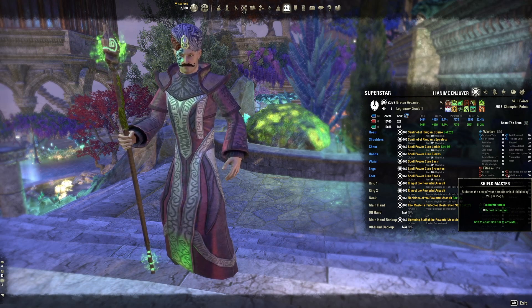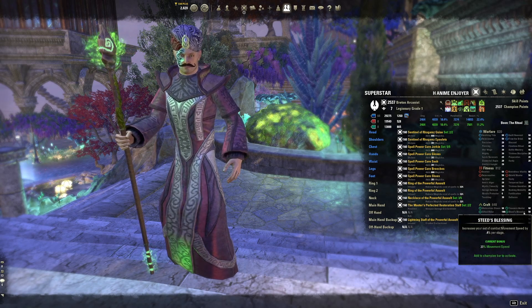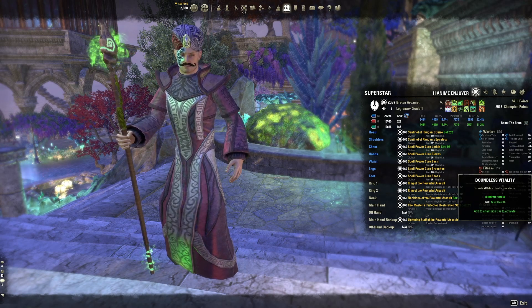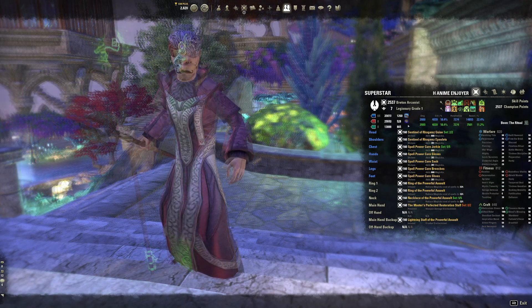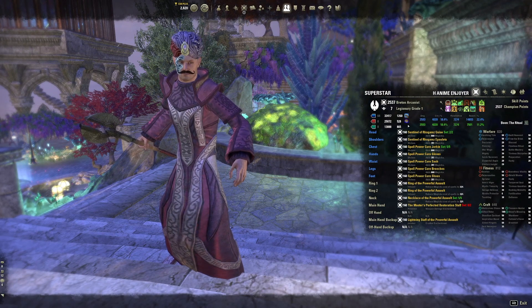For red slotables, use bastion, rejuvenation, boundless vitality, and shield master. Unlike other healer setups, we're going for a shield theme here because of arcanist's chakra ability. The only green slotable that matters is steed's blessing. If you can't afford 50 points into a slotable, just put 10 points into each for now until you can obtain them all. The buff food is artaeum pickled fish for max mag and health — it's available at guild traders.